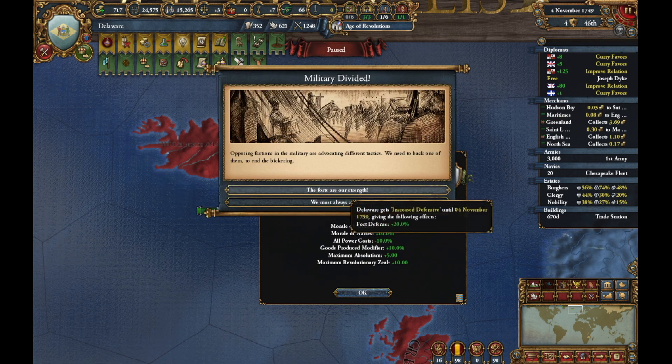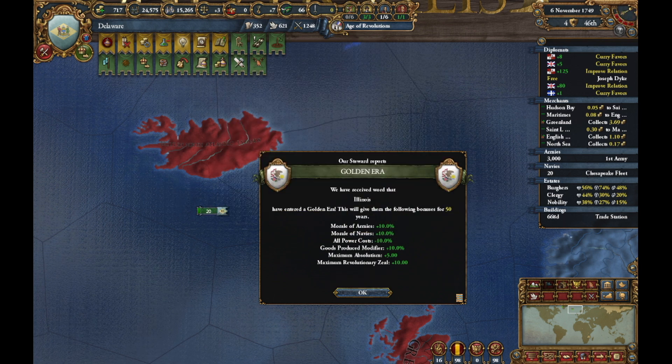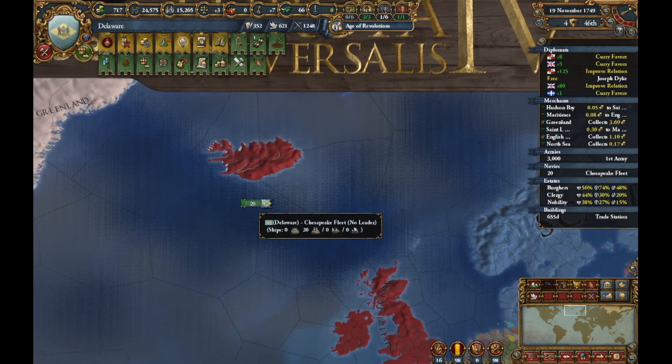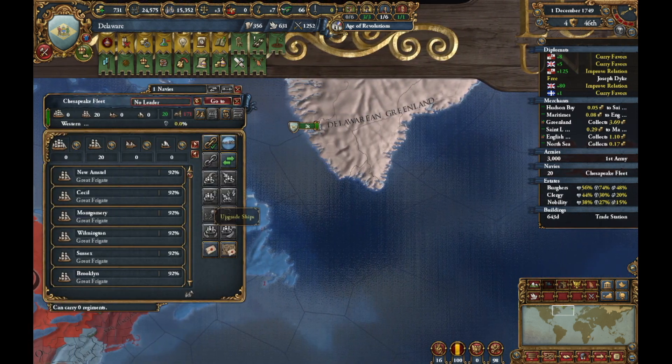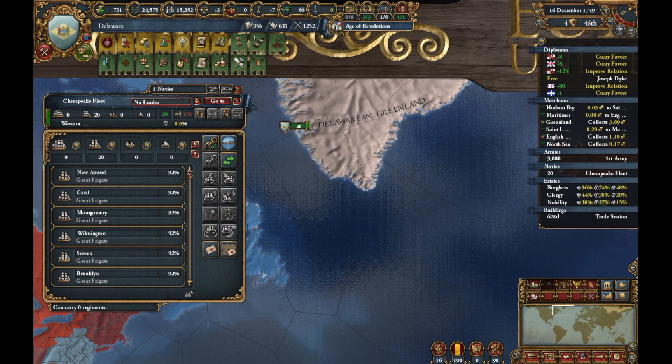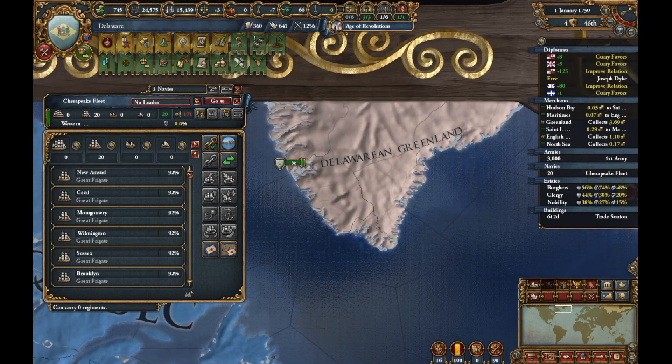Fort defense or siege — go with the fort. Where is he at? We're at seven.